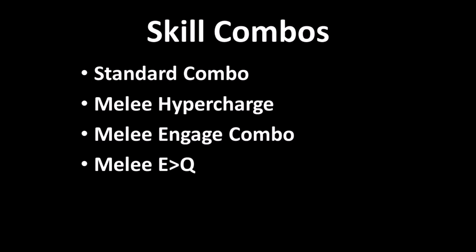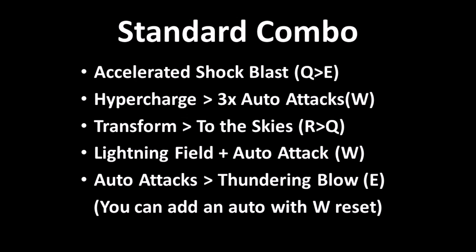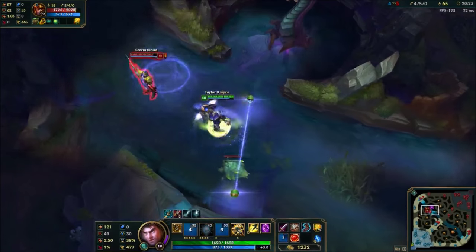Now that you know these techniques, let's look at how to use them in skill combos. First is your standard combo. You want to start with your accelerated shock blast combo, then use your hypercharge with 3 auto attacks — bonus if you can use the auto reset for a 4th — transform into hammer stance, run through your gate, Q onto them and immediately auto attack, then finish the combo off with your knockback.